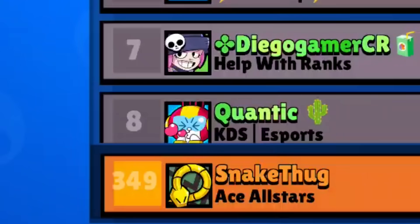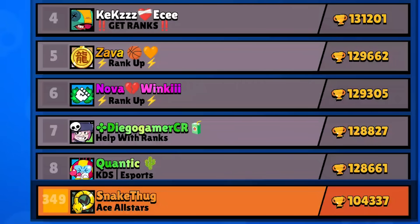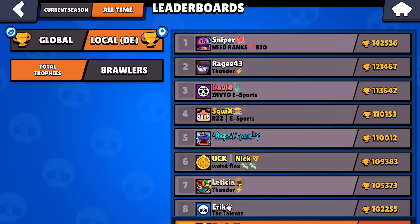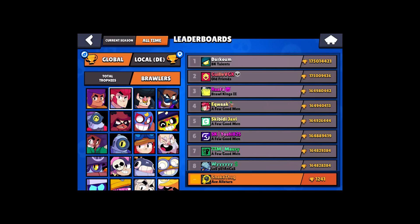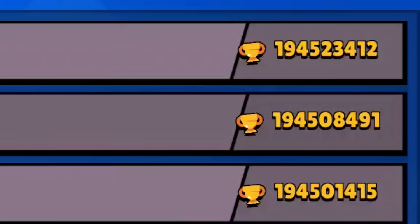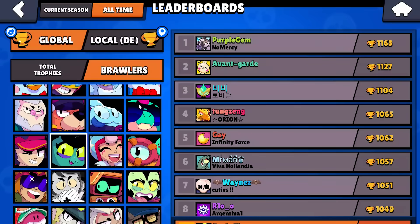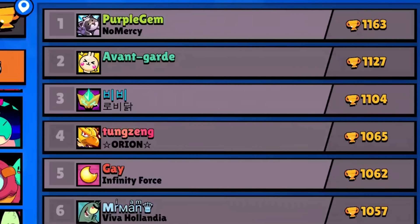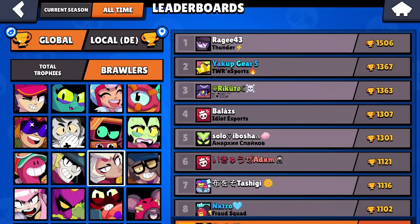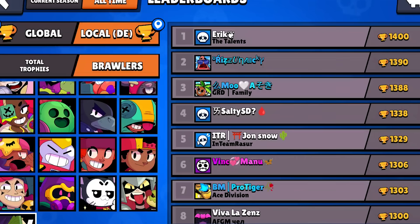I dropped from like top 10 global to 350. How can that happen? I really stopped playing leaderboard. What is going on with these brawler statistics? Why does this guy have like 675 million — I think it's even billion — it's 194 million trophies on a single brawler. This is messed up. On Eve you can see the highest guy has 1,100 trophies, so that would mean I would be top one global with Eve. That looks weird. They've gotta fix the leaderboards for sure, because that is broken.